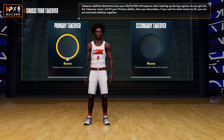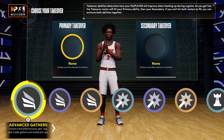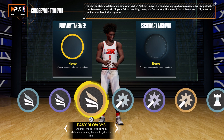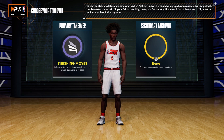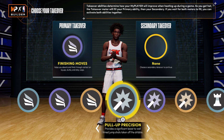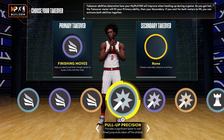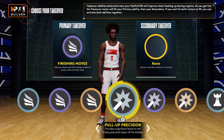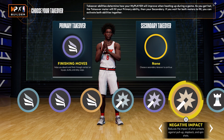For the takeover, I would go with either finishing moves or negative impact for your primary — it legitimately doesn't matter. I'm actually just going to go with finishing moves, and whichever one you didn't go with for the primary takeover, you're going to go with for the secondary. So I'm going to go with negative impact. You could also go with pull-up precision, but I think negative impact works better as a Kobe Bryant takeover.